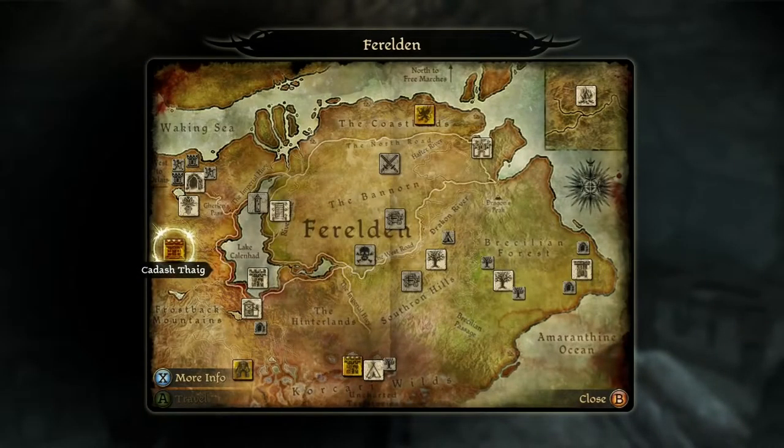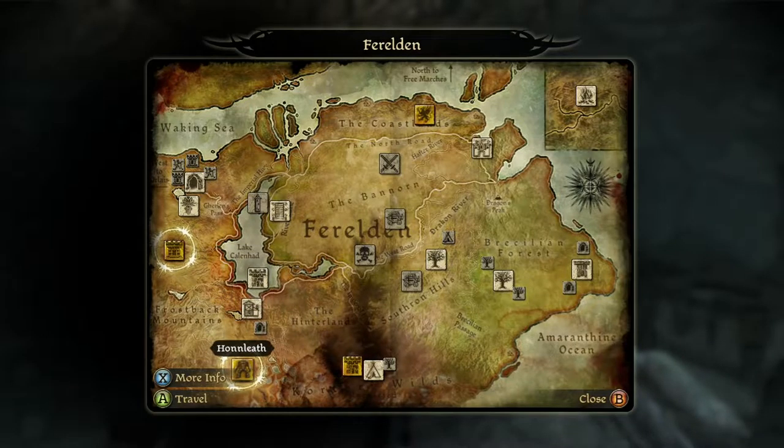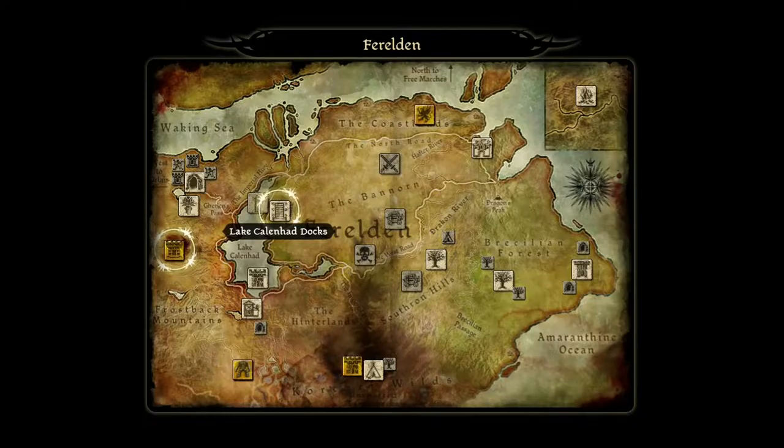The reason that didn't give an achievement was because I did that on my other save — but that's not the point. I wanted to see what net benefits it would give, and now we know. So now we can get out of here and head to Lake Callenhad, because I'm not going to Denerim yet if I can help it.